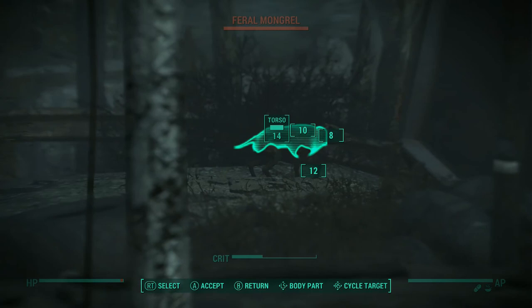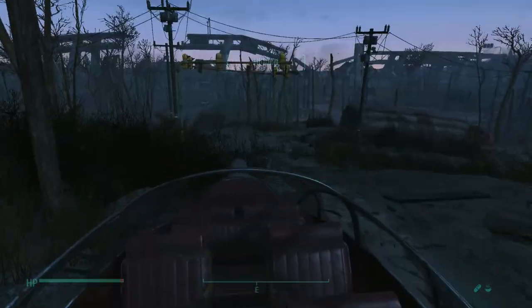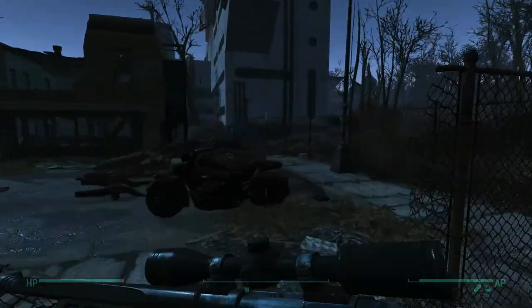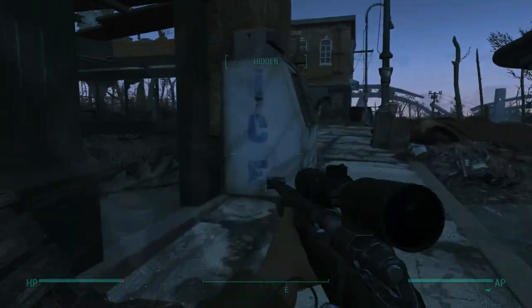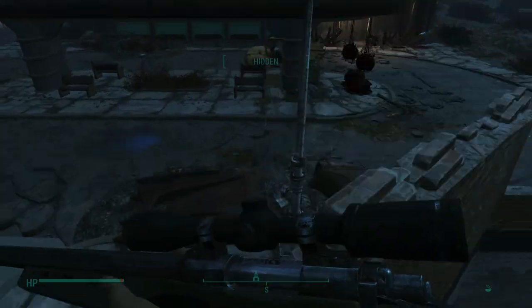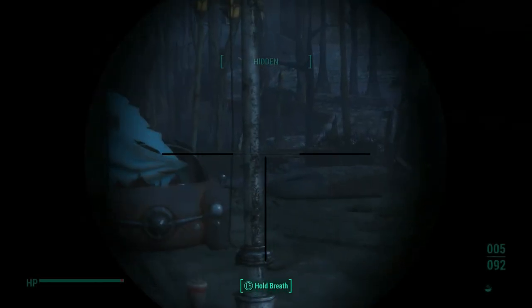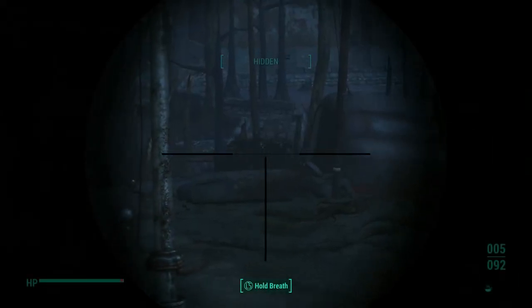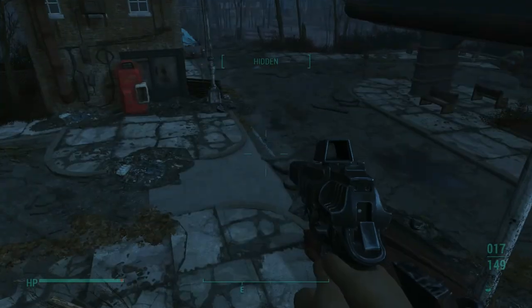We get on the edge of this wall and look — 14% on the torso from this distance. That's not going to be good. The hidden indicator is flickering because they are high level and I'm low level, so they can detect me a lot better. Even with Sneak 3, they're still going to see me. They are just running back and forth between the intersection and the end of that truck and they're not going to stop. I can't VATS them from here — they'll just run up and then run away when they figure out they can't get to me.